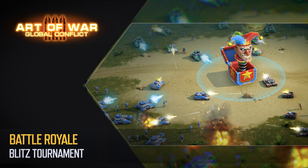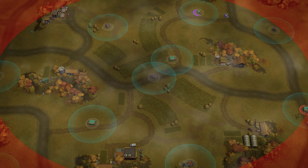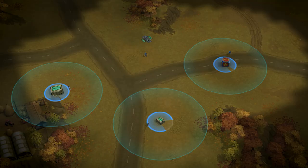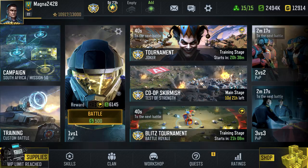Battle Royale Blitz Tournament! No bases here, just your squad — and that's hardcore! Gather containers to acquire new units while the battle zone shrinks over time. Follow Joker boxes with their unpredictable surprises, and don't overlook the enigmatic container, which could yield heroes or a zombie squad.